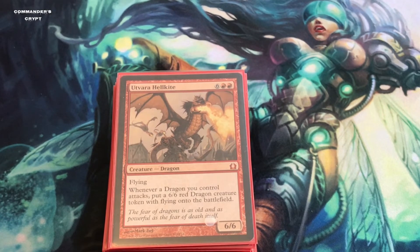I've also replaced a card and put Utvara Hellkite in. As noted in the previous video, I added Giant Adephage and other token-generating creatures because Voltron decks tend to go tall but leave you without blockers. With a token strategy you can go tall and wide. Utvara Hellkite costs six colorless and two red, has flying, and whenever a dragon you control attacks it puts a 6/6 red Dragon token with flying onto the battlefield — essentially the red version of Giant Adephage.